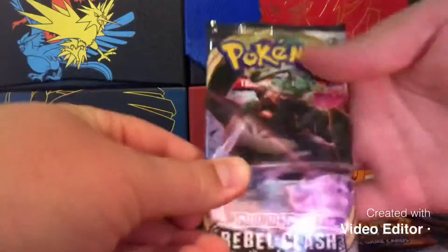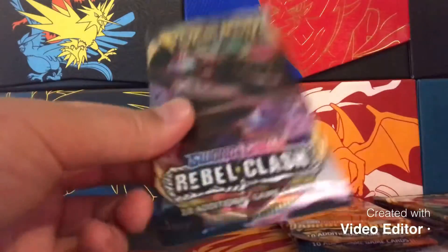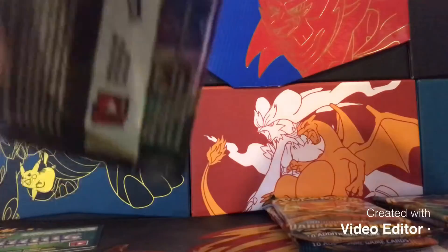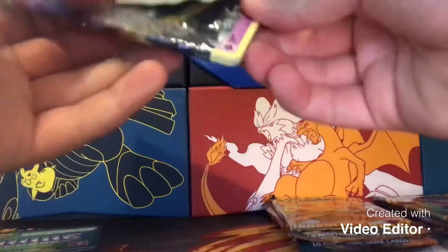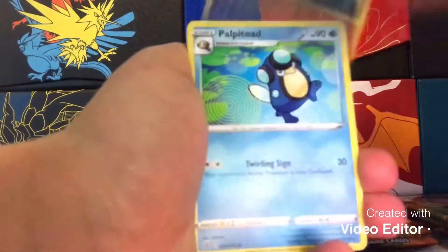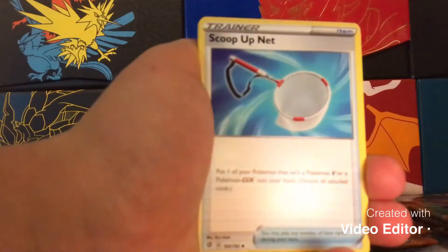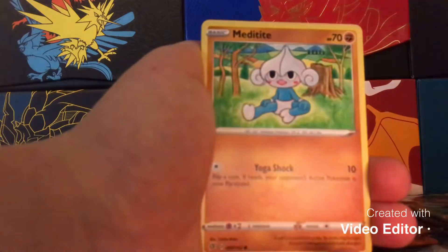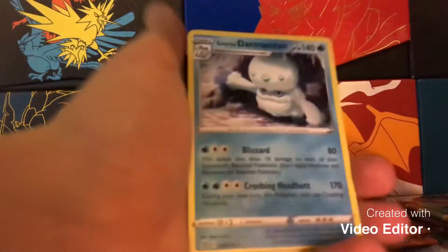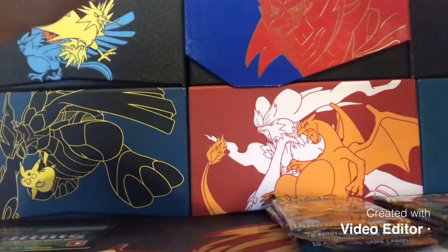Add all these cards to the stack, and then we got Rebel Clash — very nice. We're gonna see what the pull rates are like; I opened up a booster box of this for you guys on the channel and did not have great pull rates. We got Water-type energy this time, a Leaf-type energy, Morgrem, Palpitoad, Scoop Up Net, Hattena, Magikarp, Meditite, Stunky, Grubbin, Milcery reverse, and a Galarian Darmanitan regular rare.